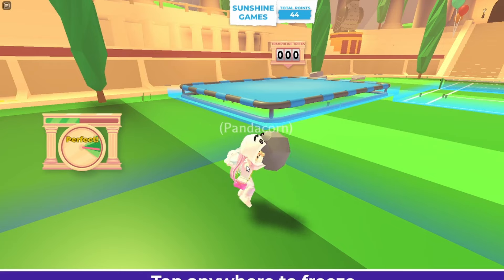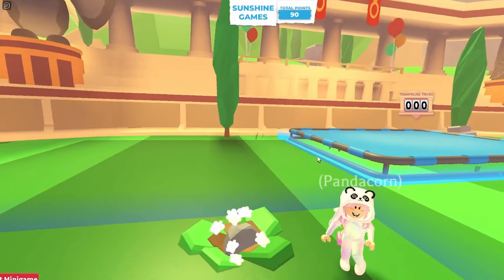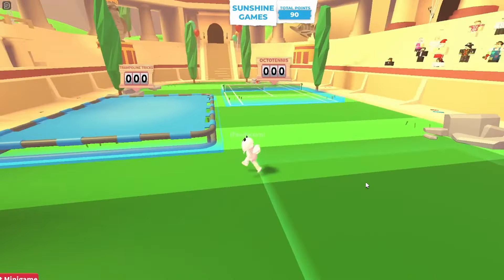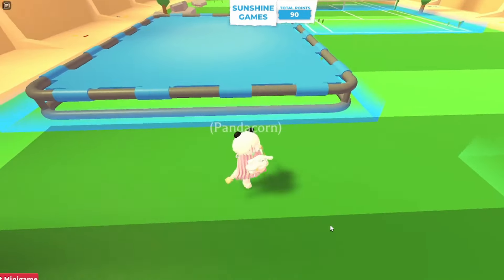The closest I got was like 280, which isn't too bad. I missed a couple times but I think I did pretty good. I got 47 on one throw, and for this one I got 90 points overall, which I think is pretty good. Next is the trampoline. The rock one doesn't have too many tips — you just have to land in the green.